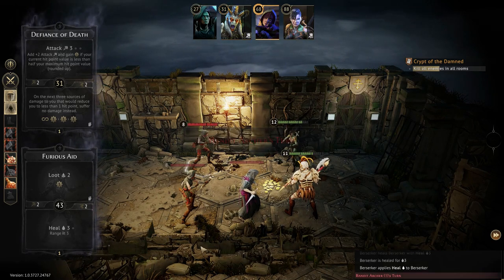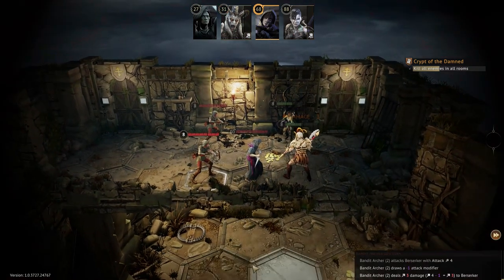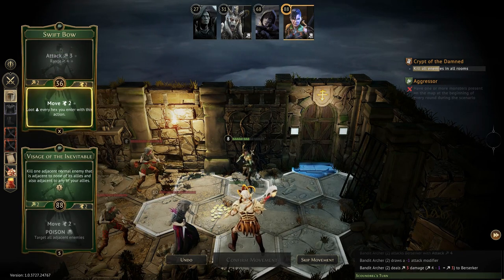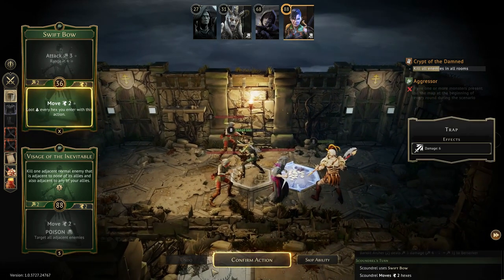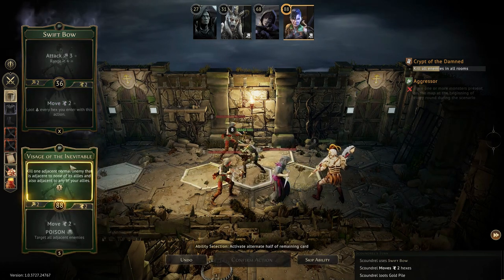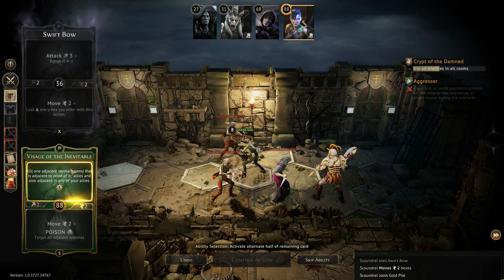Now these archers are going to have something to say about my healing, but that's all right. Four damage — and another four damage. Oh, that's a lot. So I want to get in there because then I can kill — oh, I can't. I had set it up for the visage, but the archer moved right in behind and that actually just ruined my little power play.